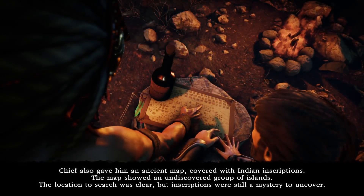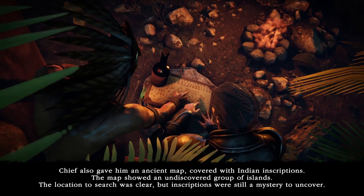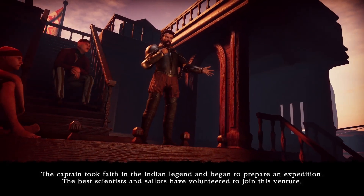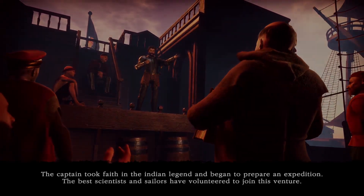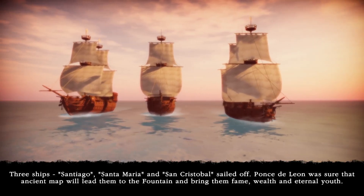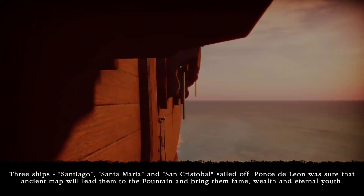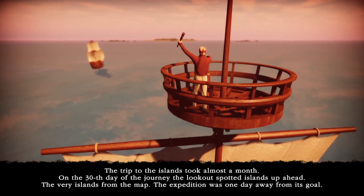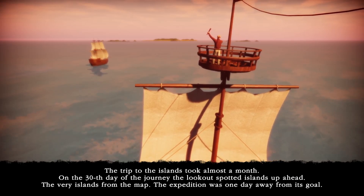Anyone who drinks from it will get health and youth for many years ahead. Sounds pretty cool — I need to go find it. She also gave him an ancient map covered with Indian inscriptions. The map showed an undiscovered group of islands. The location to search was clear, but inscriptions were still a mystery. The captain took faith in the Indian legend and began to prepare an expedition. Three ships — Santiago, Santa Maria, and San Friscoval — sailed off. Ponce de Leon was sure that the ancient map would lead them to the fountain and bring fame, wealth, and eternal youth. The trip took almost a month, and on the 30th day, the lookout spotted the very islands from the map.